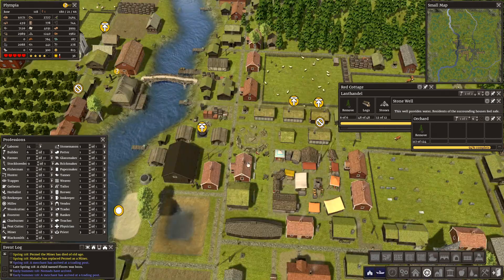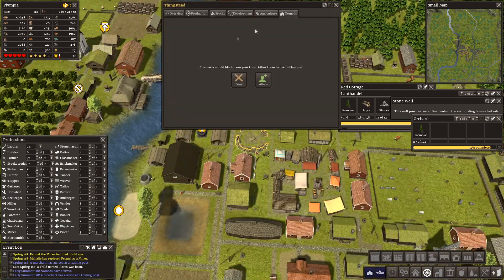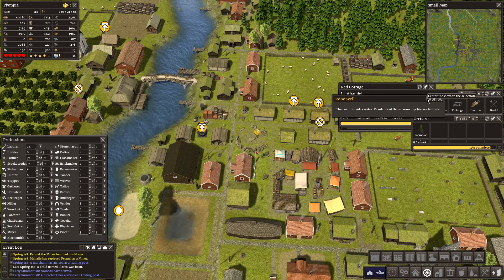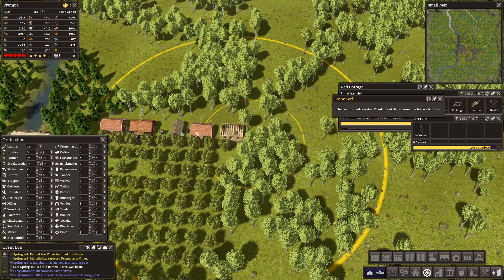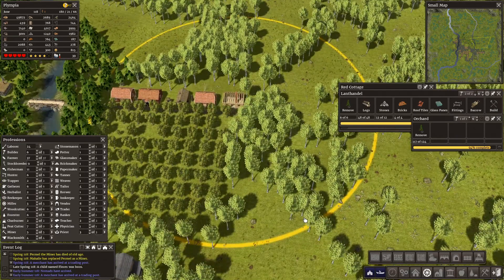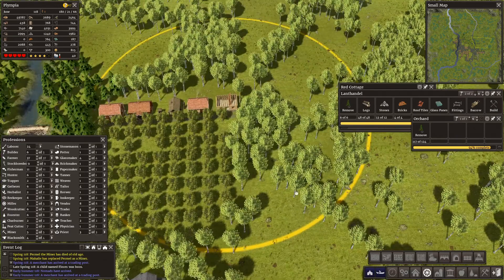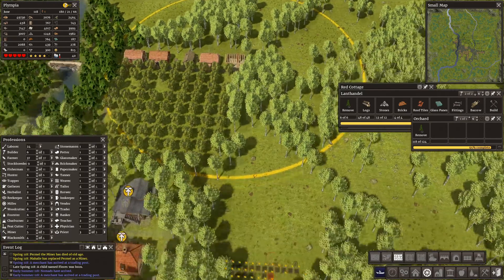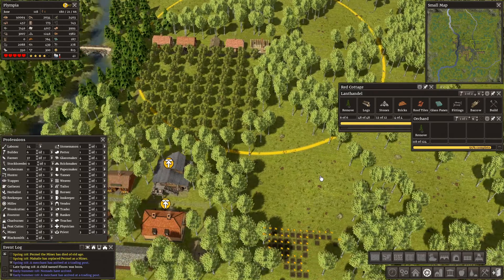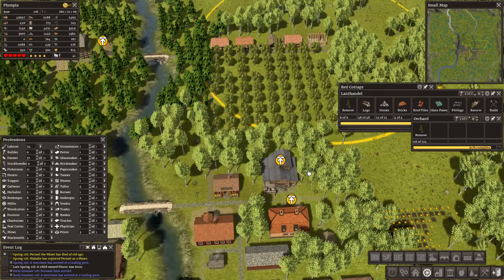We have nomads — we are not going to take you at the moment because we've got 24 labourers. The stone well has been built. With the arrival of spring that area is looking a lot better — we're on 50,000 food so I'm not worried about that.